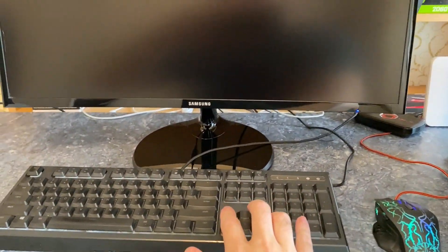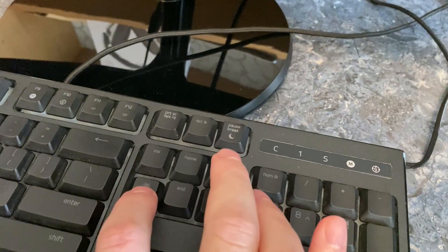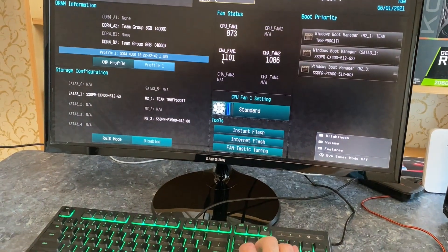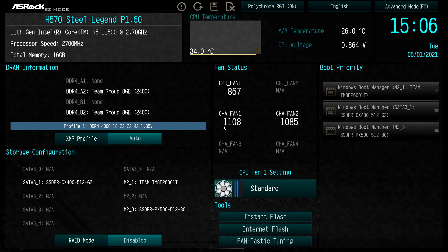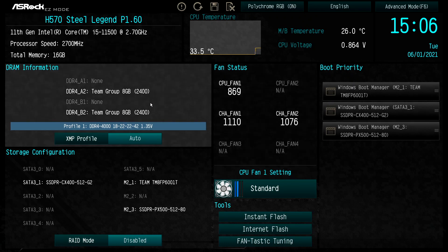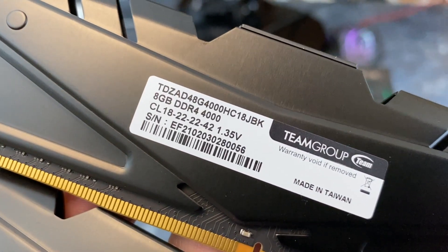Power on your PC and start mashing the Delete button to load into BIOS. This is what it looks like on ASRock H570, but yours should look similar even if you own a different brand. Locate the XMP section and enable it. In my case I enabled DDR4 4000 memory speed because I have a TeamGroup DDR4 4000 memory kit.